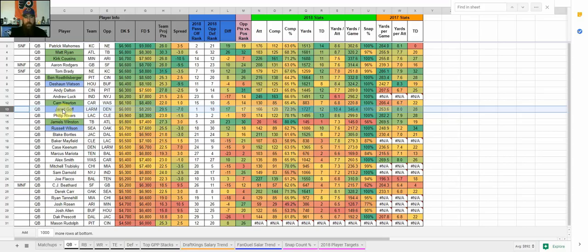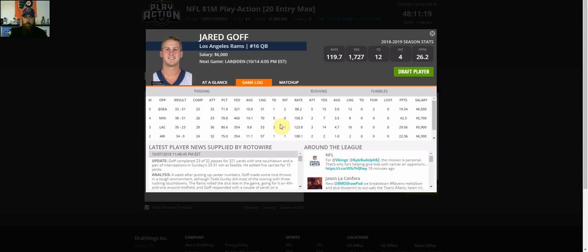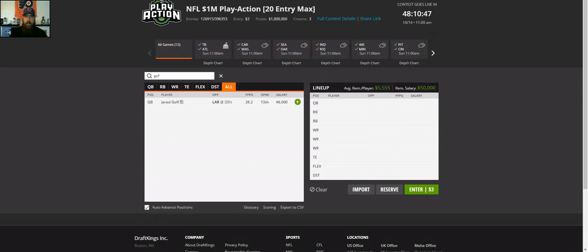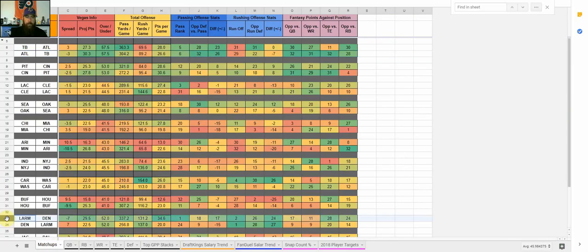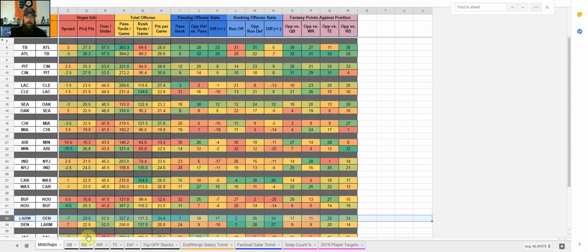Looking at Jared Goff — it's his first game in snow, which is narrative-driven, but he's been absolutely amazing this season. He's hit 300-plus yards and shown five-touchdown upside, though two to three is more typical. Denver's defense has been a bit tougher. At his price, six times four times value is 24 points — he maybe didn't hit that last week against Seattle when Gurley rushed for three touchdowns and took away Goff's scoring upside. Going back to the matchup sheet, Denver has been a little tough against QBs and wide receivers, so this could be another Todd Gurley day. At his normal price I'd have him in cash, but this week I'm GPP only.